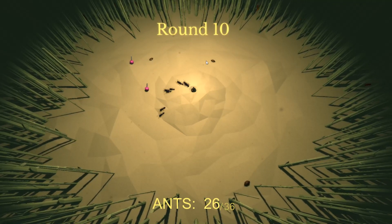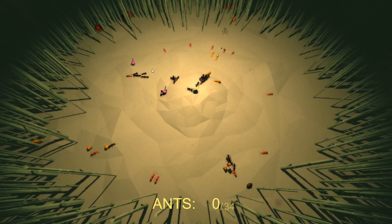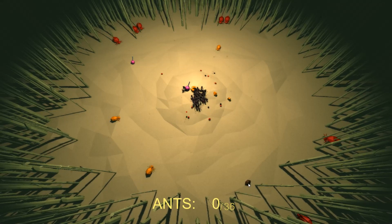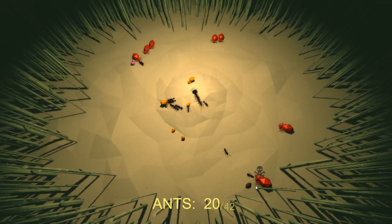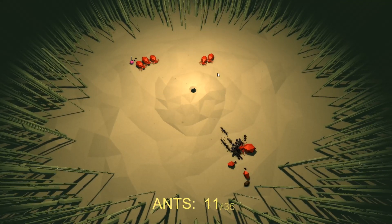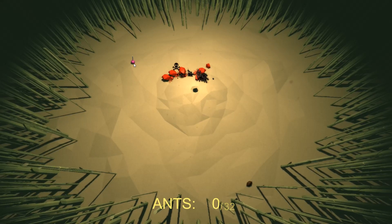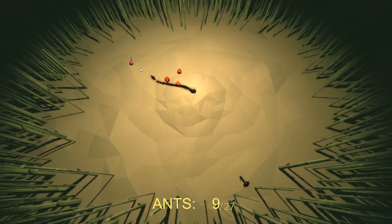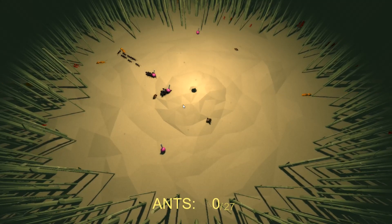Round ten. Let's get food. Run interference here. Out of ants — we really need this food. Let's just get one ant down there. Come on, get this food. I'm going to get this food. Round eleven. Grab food — go, go, go!